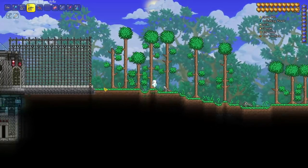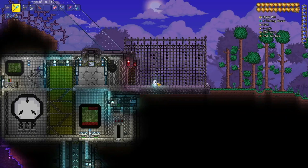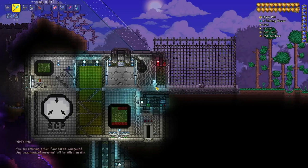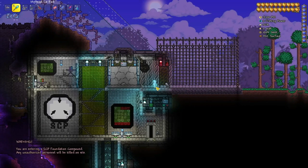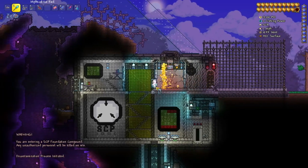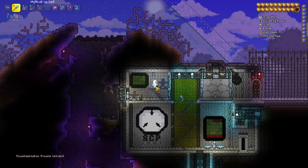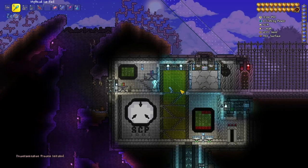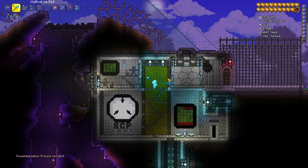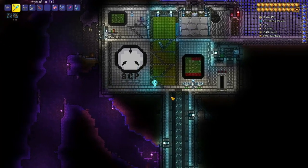Check out that barbed wire fence — that is gorgeous. And I'm loving the front door. Well, you can't kill me; I'm already a ghost, so I'm pretty sure you can't decontaminate me either. But oh well — guard post!